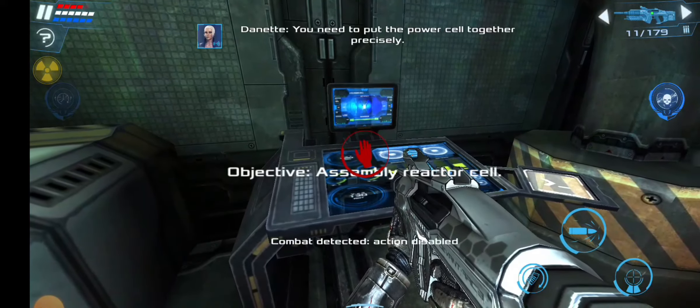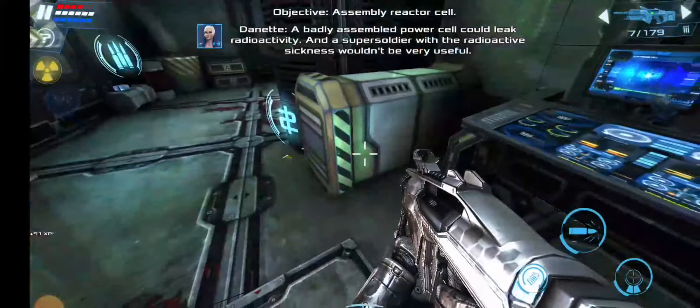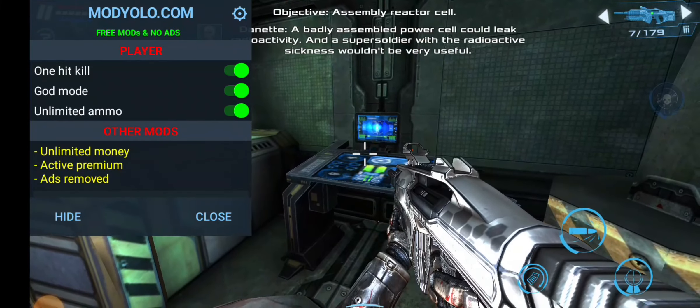You need to put the power cell together precisely. A badly assembled power cell could leak radioactivity, and a super soldier with radioactive sickness wouldn't be very useful.